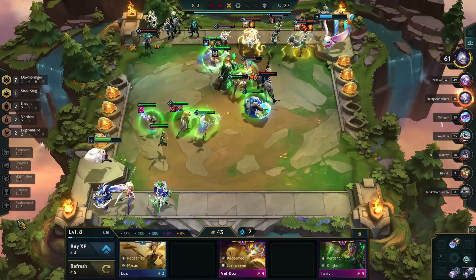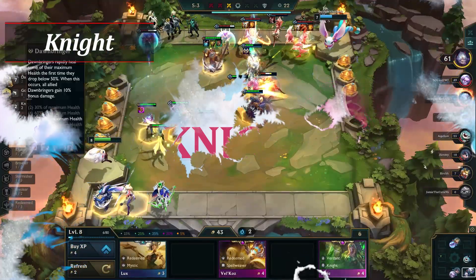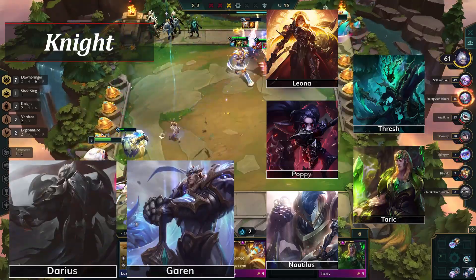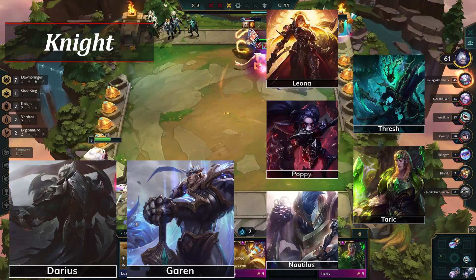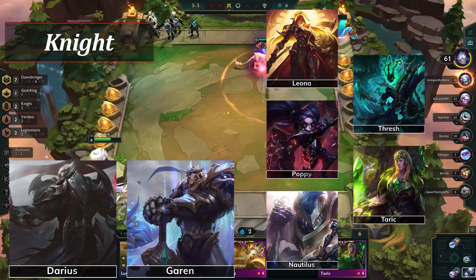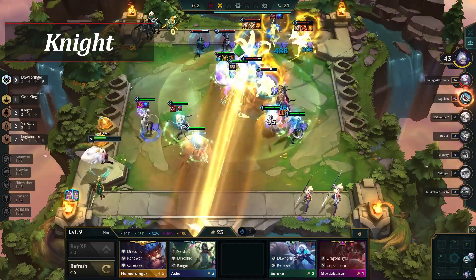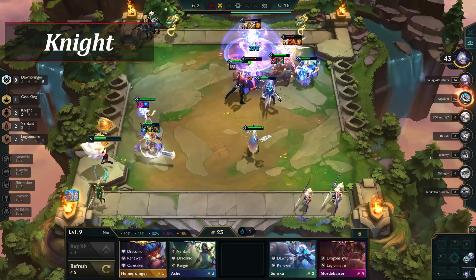Next, we have another returning class from a previous set: Knight. Knight is back this time as a 2, 4, and 6-piece trait with a total of 7 champions. Those champions are Leona, Pompey, Nautilus, Thresh, Taric, Darius, and Garen. The trait is the same as it was in the past — all allies block a flat amount of damage from all sources, so your whole board takes less damage. The Knight trait is simple and easy to employ, particularly early game where the reduced damage is most noticeable. All the Knight champions serve well in the front line, so expect this trait to be commonly used in a lot of comps.